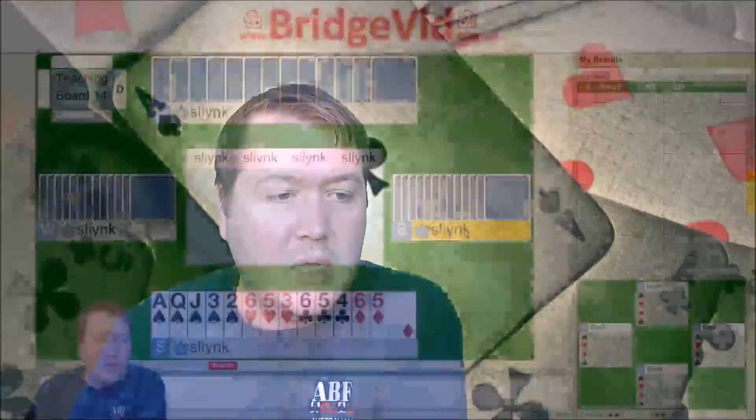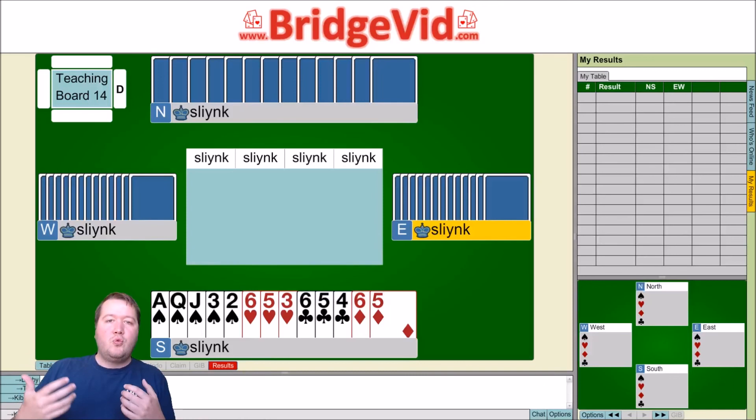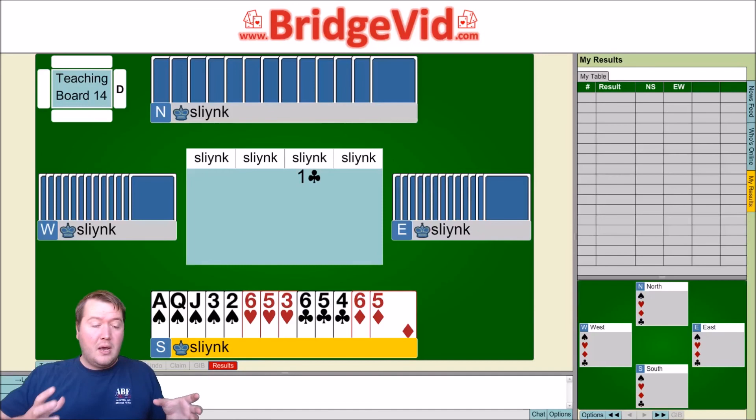Next I wanted to talk about overcalling and what our objectives are. There are five main objectives when overcalling. Let's say the opponents open a club and we've got a hand — do you overcall one spade? Some people say 'I don't have eight points so I don't overcall,' which goes back to blindly following rule sets. But go back and think: what are your objectives in bridge? Your objective is to get a good score. These rules people follow are there to get a good score most of the time without thinking.